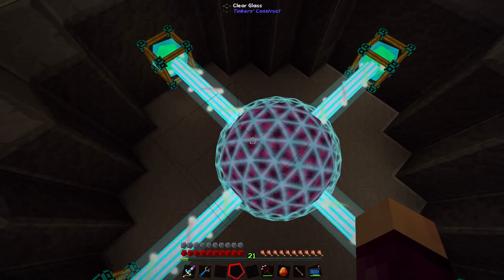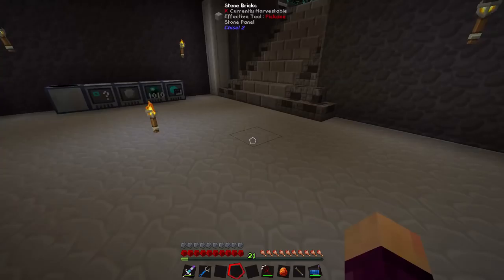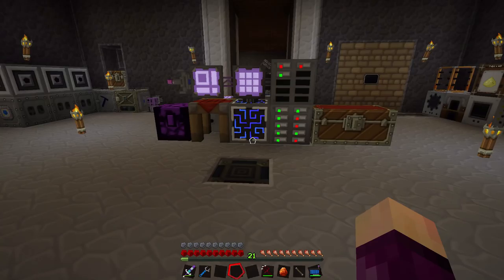Everything looks a lot cleaner. We also have our power core from Draconic Evolution down here. It's not quite set up — it's not actually receiving any power from this yet, but I will do that at some point in the future. I kind of like this little glass floor with the core underneath it. I think it looks kind of cool, but then again, I built it, so maybe that's just me being a bit biased.